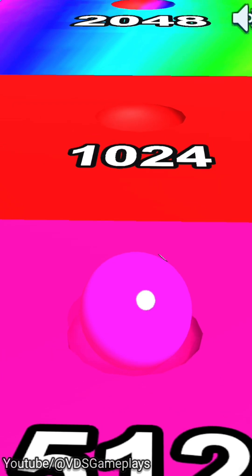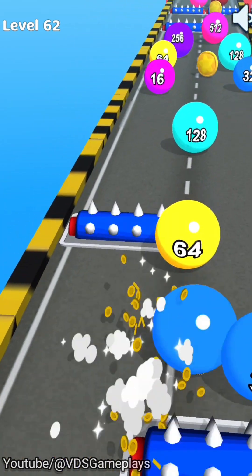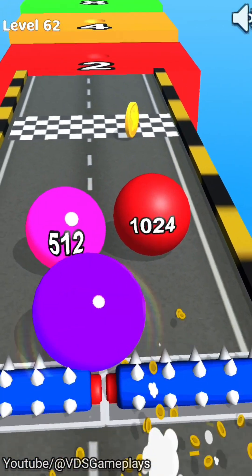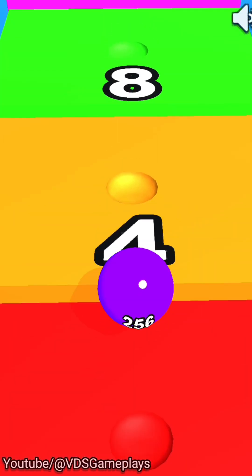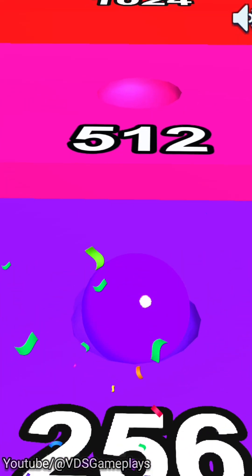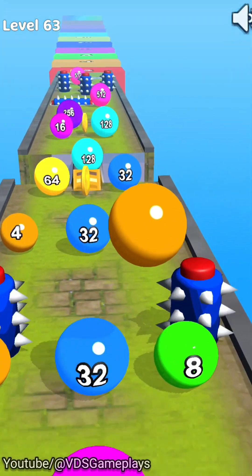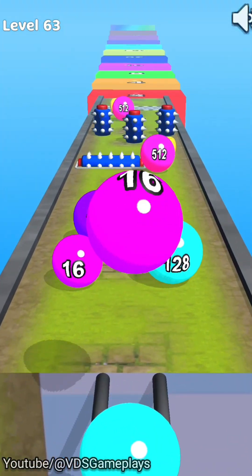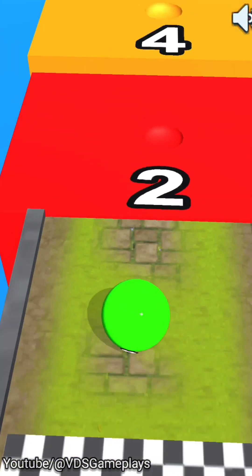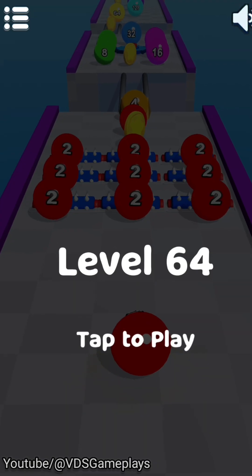We are moving our ball, getting 256 and 512, but we just got 256. Actually there are some bugs in the game — as I said, it's not properly made. This time we are not getting a high score, very less score. We miss one again and got just an eight-number score. This level is now completed with score eight.